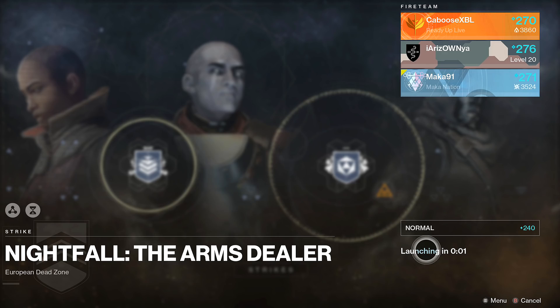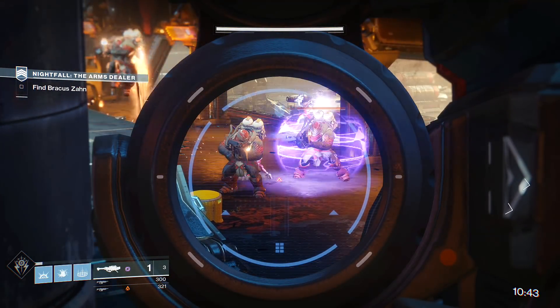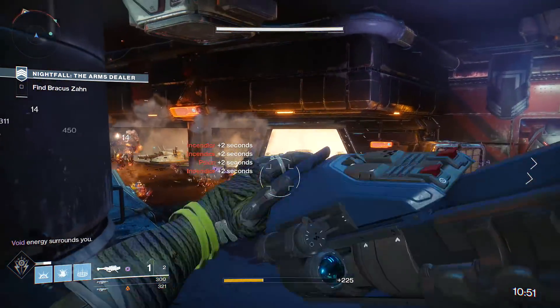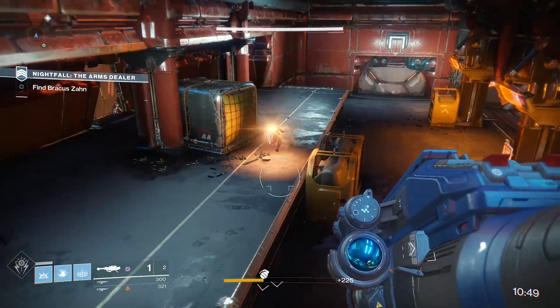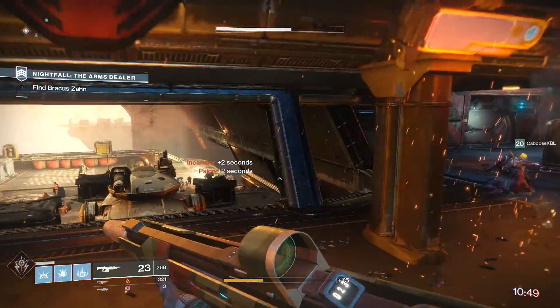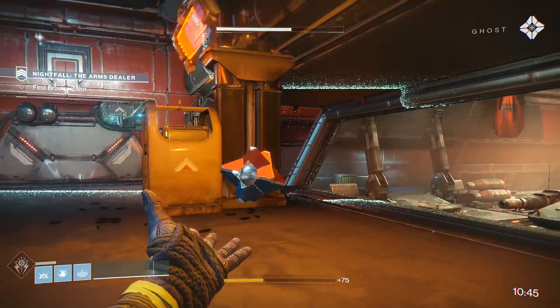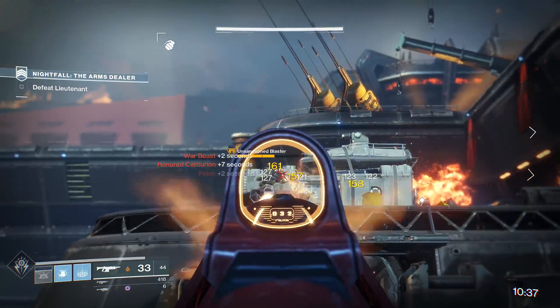The final step requires you to play the Nightfall of the week and this is by far the hardest step where most teams are going to have a lot of issues. I've actually made an entirely separate video showing our complete run of the Nightfall for the Rat King if you'd like to check that out. What you'll need to do is complete the Nightfall with at least five minutes left on the clock — for our team this took us close to five or six hours.